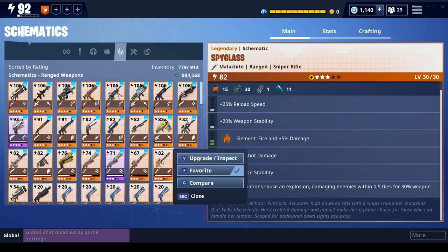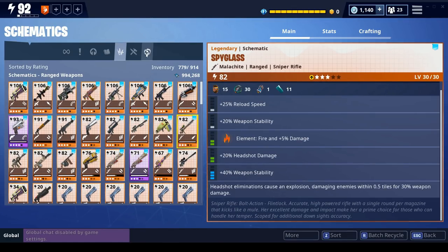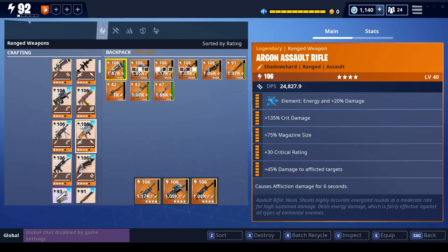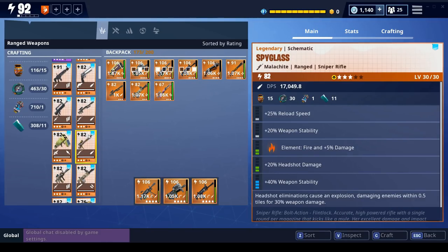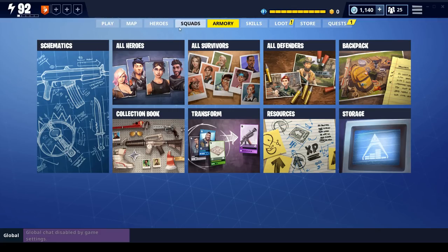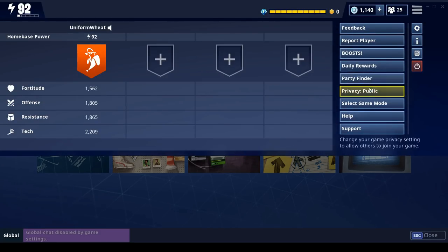We've got it leveled up to level 80, power level 82. I'm going to go ahead and favorite it so I can find it when I need to craft it. Let's craft one - there it is. Once this is done we will hop into a mission and try it out. Just making sure I'm on private.